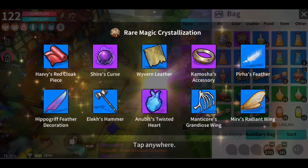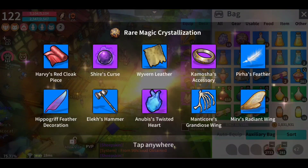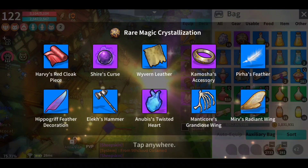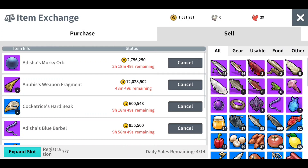We got Shire's Curse, Kamusha, Anubis, Twisted Heart — so that's another 3, 4, 5 million. I just made at least 5 million profit right now. I literally can't even do the math because it's too much purple stuff for me to even understand.